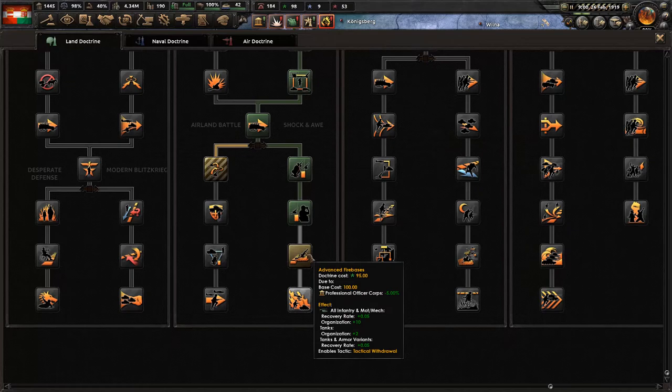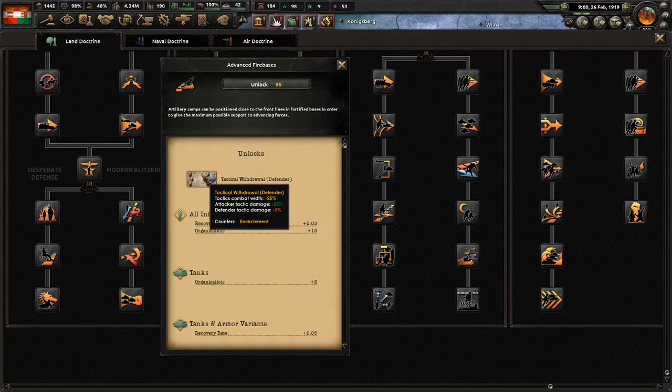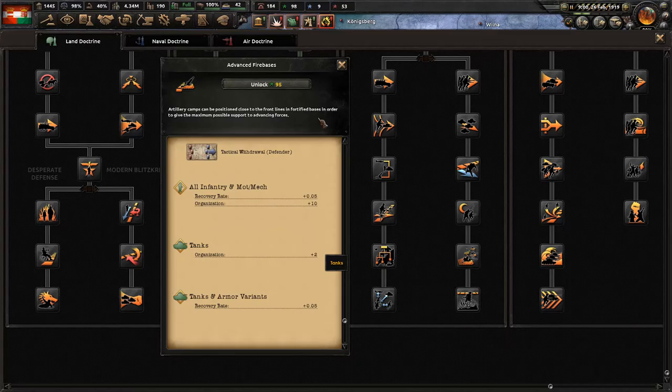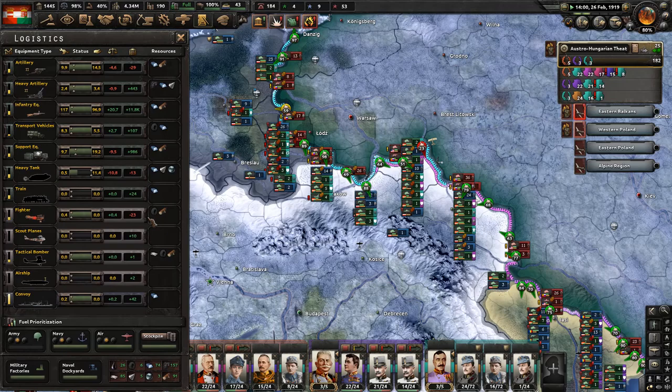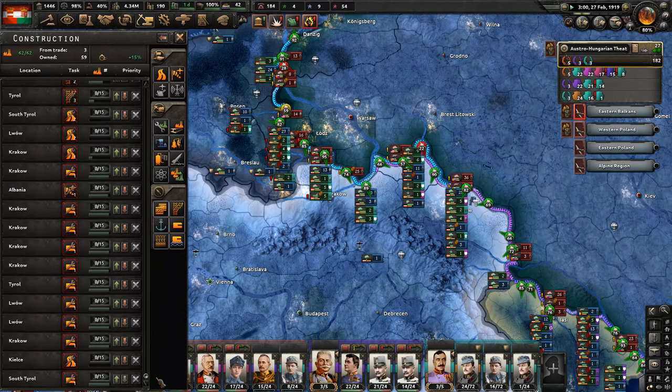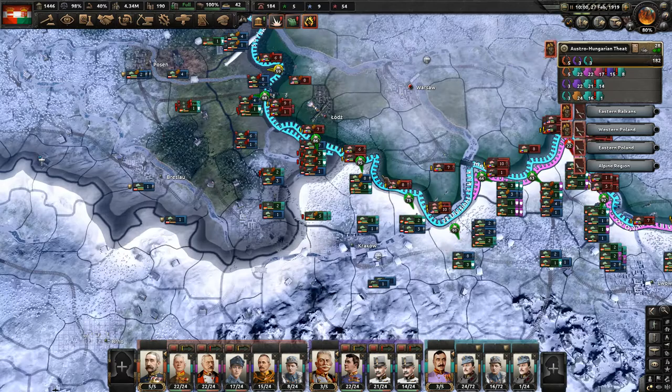We can get another doctrine - Advanced Firebases, tactical withdrawal for the defender. Artillery camps can be positioned on the coastal front line in fortified bases in order to give maximum possible support to advancing forces. So all infantry, motorized and mechanized get extra organization and recovery rate, plus extra organization of tanks and extra recovery for tanks. How are we doing on the air? We are producing more - we are now at seven factories.